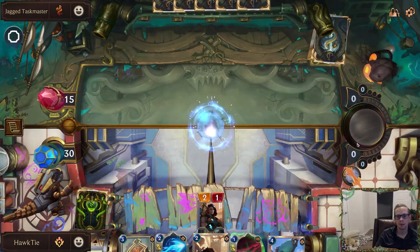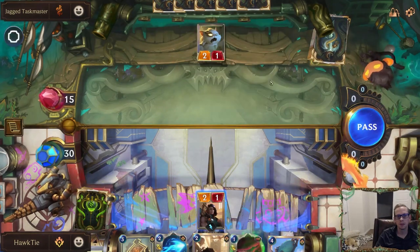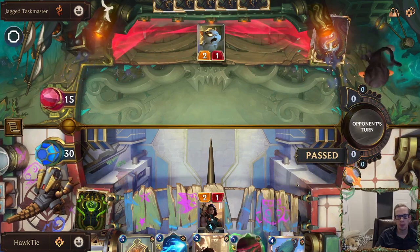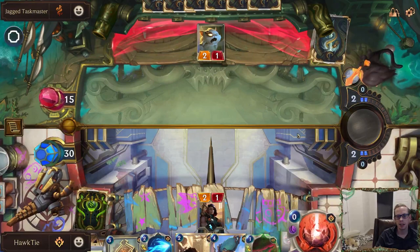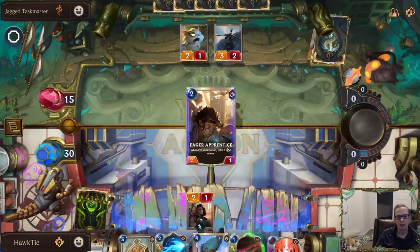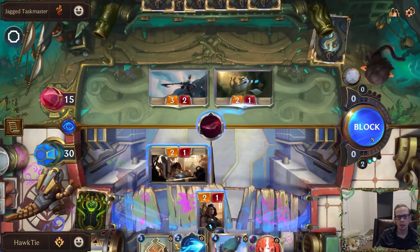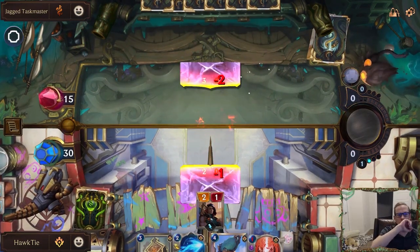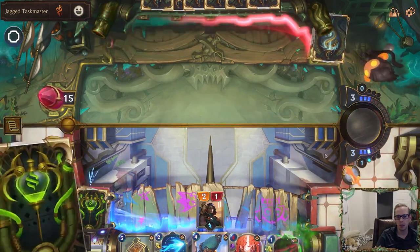There's their Jailbreak. Oh, Fallen Feline. I'm going to just pass instead of trading because we're going to have the Blade's Edge that can take care of that. We'll just pass, play this Eager Apprentice, shoot that, block there. This Blade's Edge power is actually pretty nice.